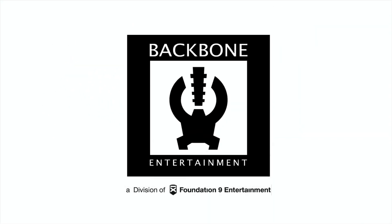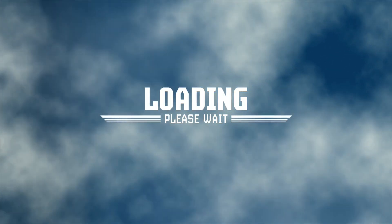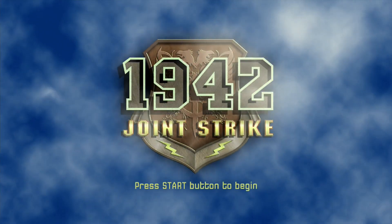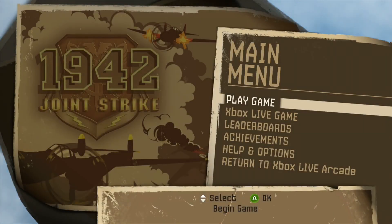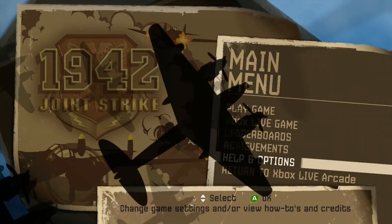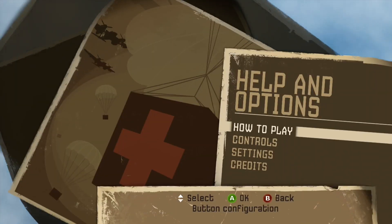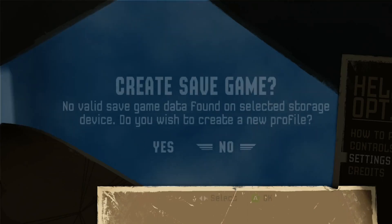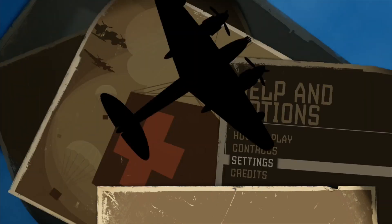Welcome to my tutorial for 1942 Joint Strike on the Xbox 360. This was a downloadable game and it may be on PS3 as well, but I'm not sure. It took me around an hour and 14 minutes to beat, but I lost 16 minutes when I had a good run on my second full attempt and the game crashed on the Xenia emulator. I'm actually playing it here on the Xbox 360 console itself. It's a $10 game.